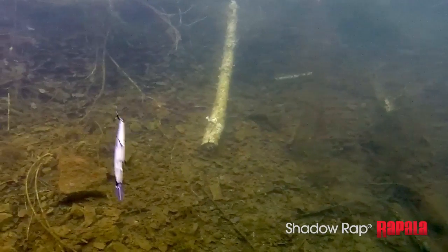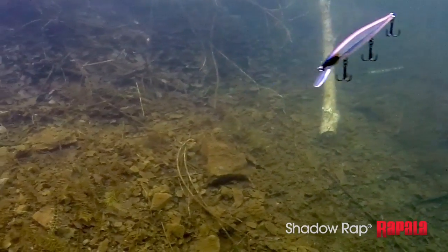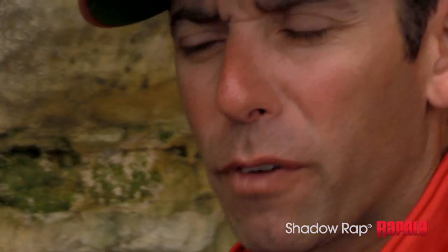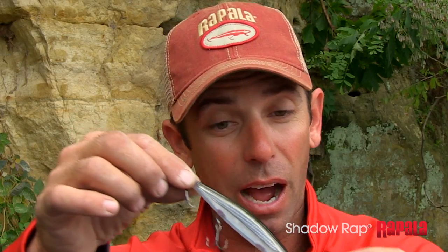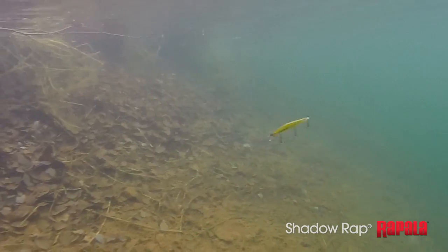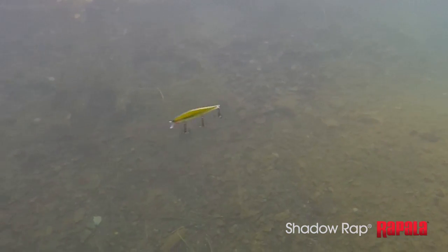That's what they do. Now the Shadow Wrap Deep — that bigger bill, when you stop it and pause, it's going to do that same movement, but it's going to be a little more head down. And that's natural. Bait fish in deeper water are going to kind of be more in a head down position. As they die or are injured, they're kind of fading toward the bottom. A lot of the strikes aren't going to come as you move it and twitch it, but they're going to come after you stop it, it rolls and flashes, and then just fades out.